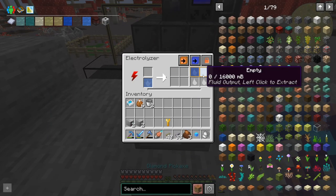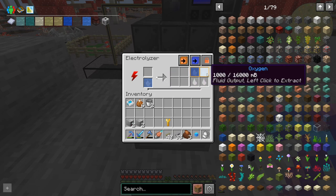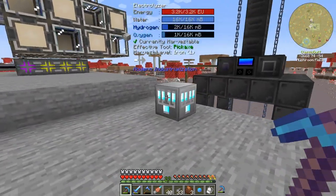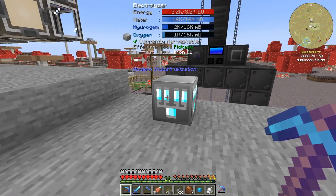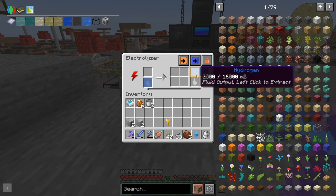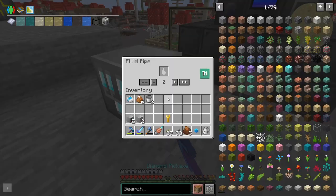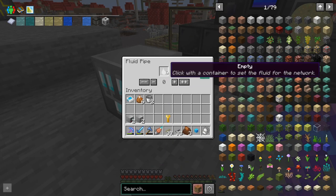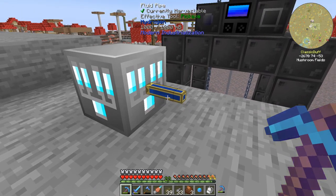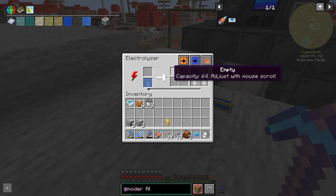So we have our electrolyzer - he's making eventually hydrogen and oxygen. Oxygen we do kind of want but we want it over the other side of the factory in the blast furnace. Hopefully we can filter on hydrogen - I don't know if we can. Can we set filters on these? Because it's going to extract hydrogen but how do we stop it? That's interesting - I'm not quite sure how we're going to solve that problem.